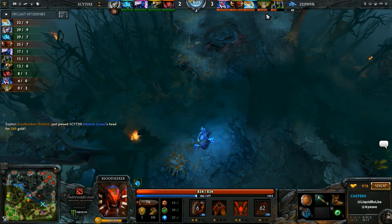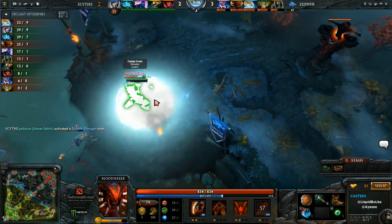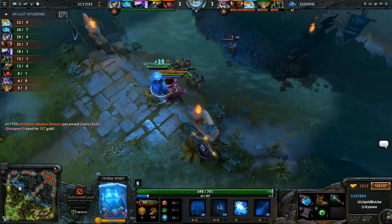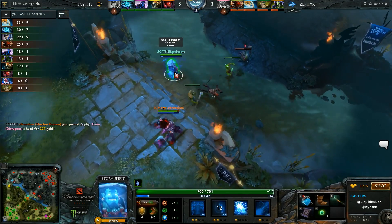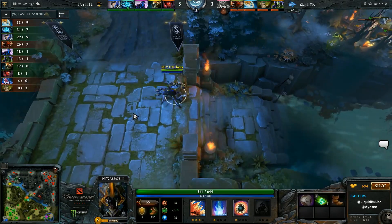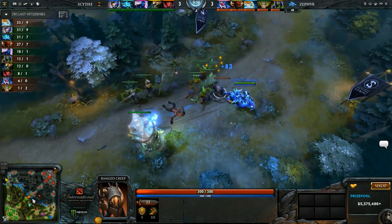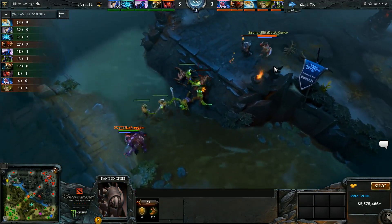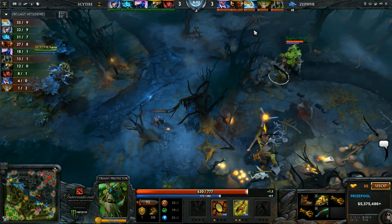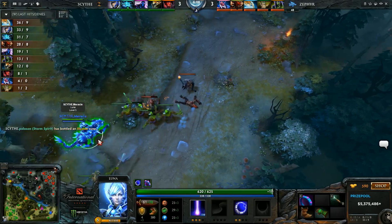High priority kill, especially given the Luna and Naga Siren were farming very close to each other. Bringing down the Luna will certainly give them a nice jump in mid. Eosin uses the Glimpse but it doesn't matter — panic smoke. That was a really good rotation from Blitz, TPing down. The Luna — Miracle was playing so cocky in lane. When you know the enemy Bloodseeker is about to hit level 6 and you're playing that far up without a TP scroll, and the Bloodseeker went into fog — it's quite expected he'd TP in to gank. That was a gank Miracle could have avoided.